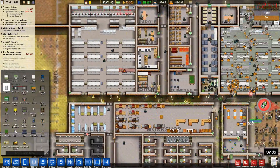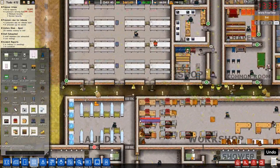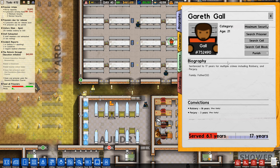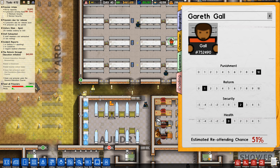Sounds like somebody's getting tased, but nobody's screaming and I don't see anybody in the hospital. Hold on — who's this? Gareth Gall. 17 years for multiple crimes including robbery and perjury. Reputation unknown. 15 days near prison. No reform program. Destruction, escape attempt, attacked staff, found tools, found drugs. Estimated reoffending chance: 51%. Wow.